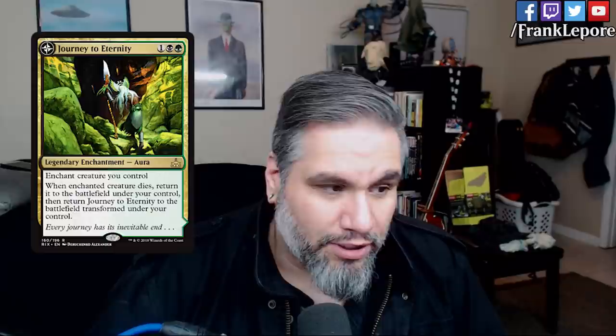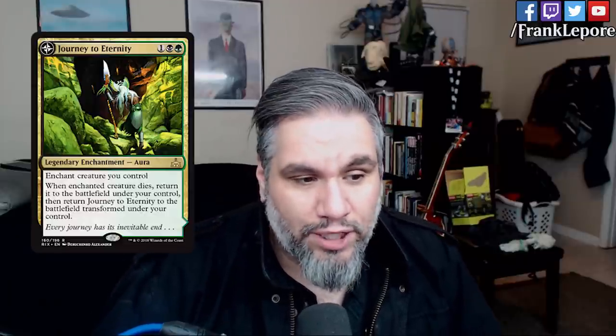The next interesting card is Journey to Eternity. It costs 3 mana, 1 black green, and it's an aura that goes on your creatures. I like the applications of this card in Modern - and that seems weird, but think about it this way. You play a turn 2 Sakura-Tribe Elder, then turn 3 you play Journey to Eternity. You can then sacrifice the Sakura-Tribe Elder. Journey to Eternity says when the enchanted creature dies, return it to the battlefield under your control, then return Journey to Eternity to the battlefield transformed.